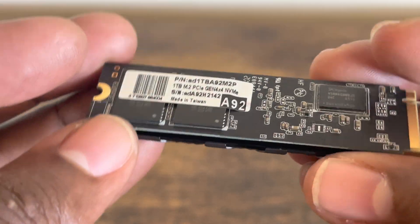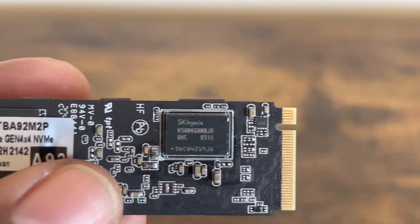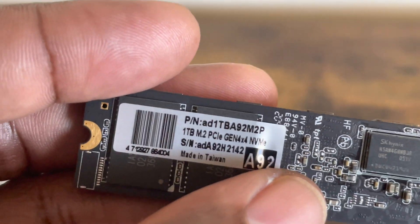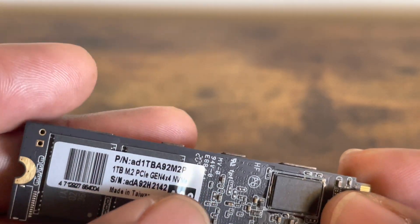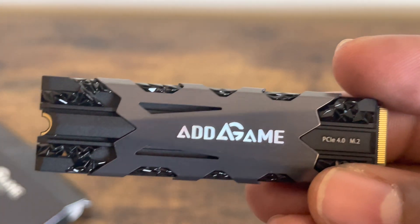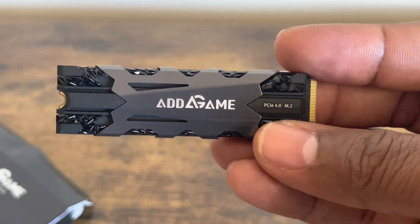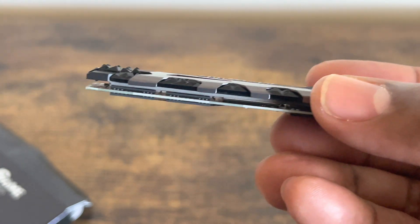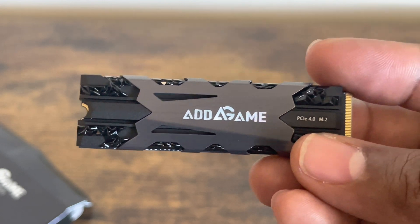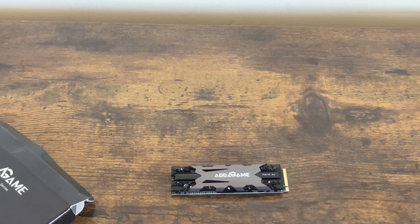On the chip, you can see it's SK Hynix — I've seen that brand before. With most of these drives, you want to avoid removing this sticker so you don't void the warranty. So this is the Addlink Addgame PCIe Gen 4 internal SSD. This is a mid-tier drive because, according to the box, read speed is over 5,000 megabits per second.